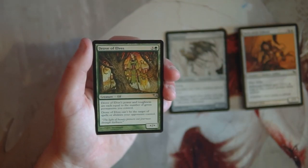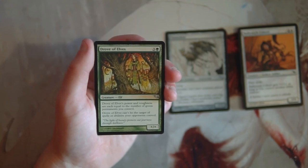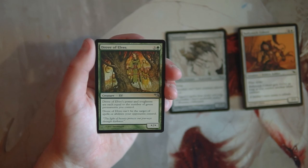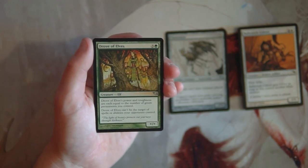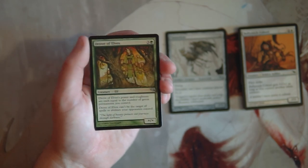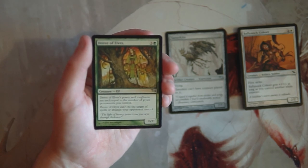Drove of Elves costs three and a green — it's a star/star creature whose power and toughness equal the number of green permanents you control, and it can't be targeted by opponents' spells or abilities, giving it hexproof. Worth noting: forests don't count as green permanents — lands are colorless — so it only counts enchantments, creatures, and the like. It's not as powerful as some might think, but hexproof in limited is really good because they have to deal with it on board. If you can power it up enough, they literally can't do much about it.